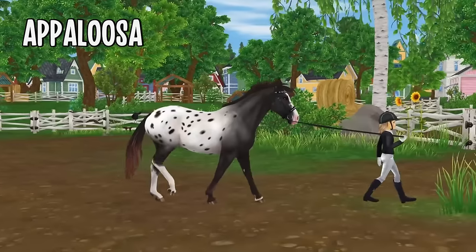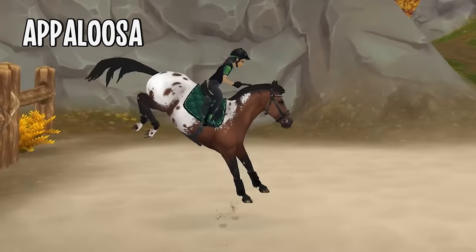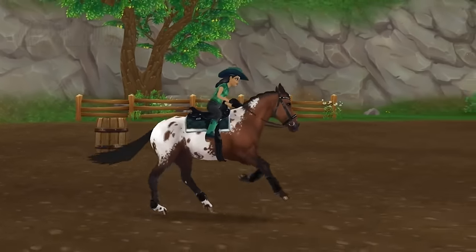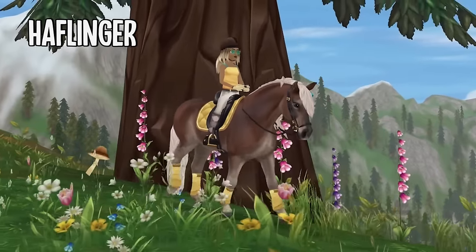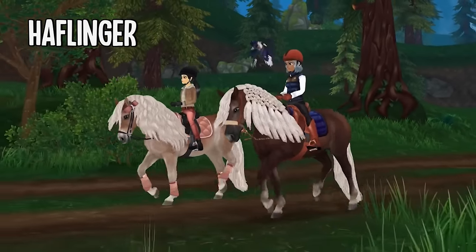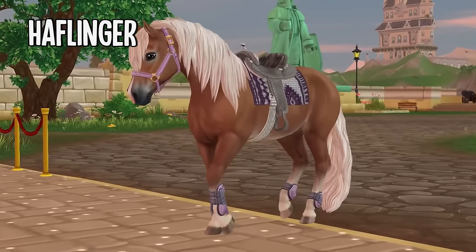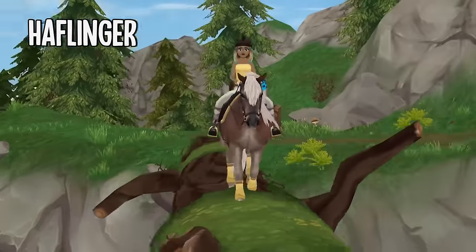Next up we have the colorful Appaloosa — you can find them over at the Starshine Ranch and they come in all sorts of colors. Lastly for this price, you can also take home the cute Haflinger pony. Haflingers are located at Marley's Farm and while they don't have much variation in coat colors, they are so cute it's hard to resist, and they're perfect if you need a pony for champs or special races.